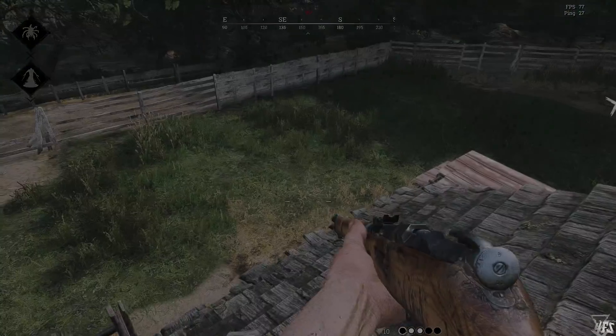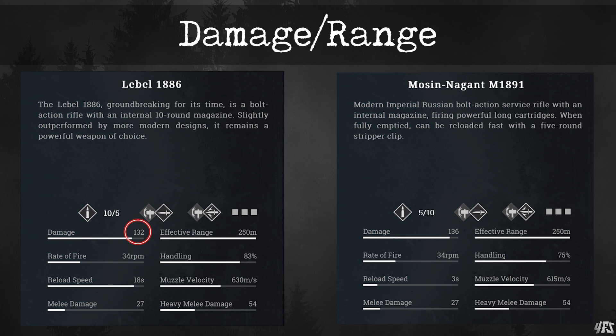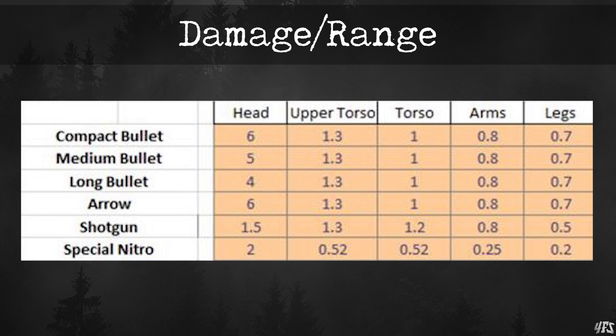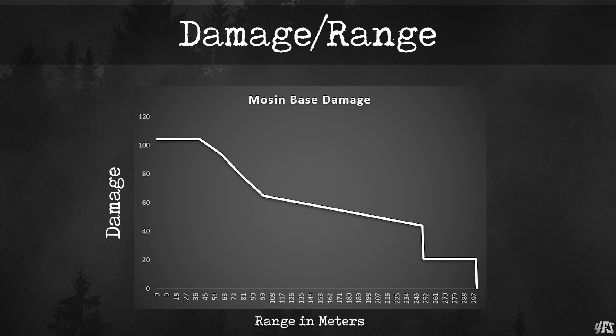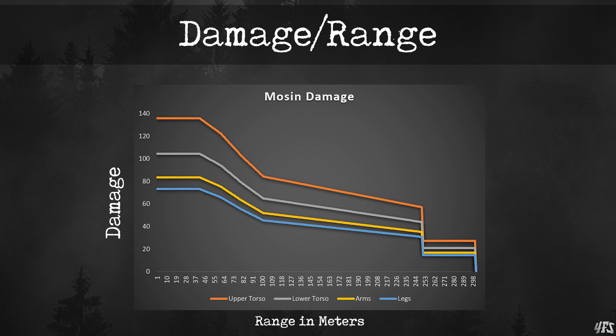Then we have damage. In the store description, we can see that the Lebel does 132 damage to the chest at 10 meters range, while the Mosin does 136, which is only four more. You've got to go a lot deeper than store statistics to discover how these weapons really function. Thanks to a table the devs gave us showing hit zone damage multipliers and a graph showing ammo damage fall-off over range, I'm able to work through the numbers in Excel and derive the Mosin-Nagant's damage curve with damage on the y-axis and range in meters on the x-axis.